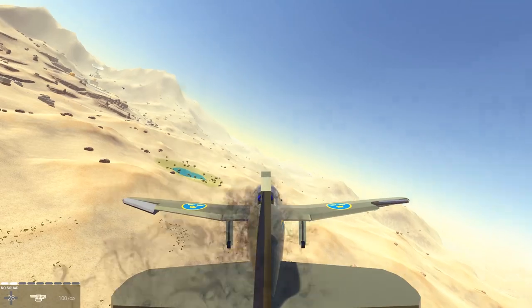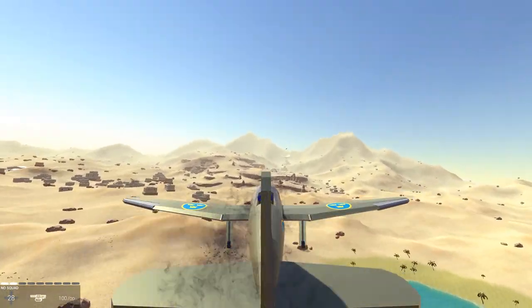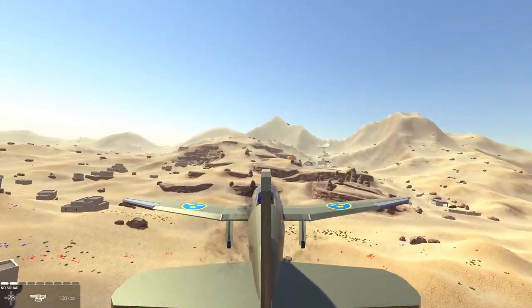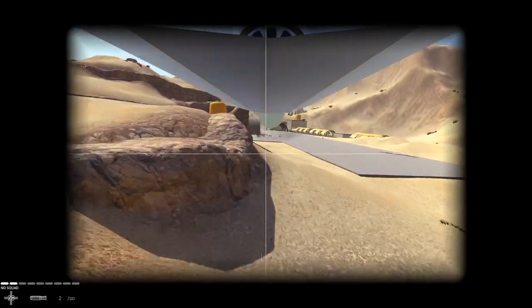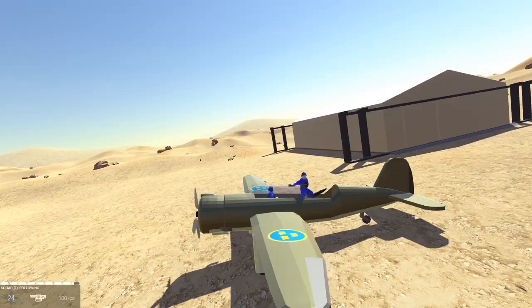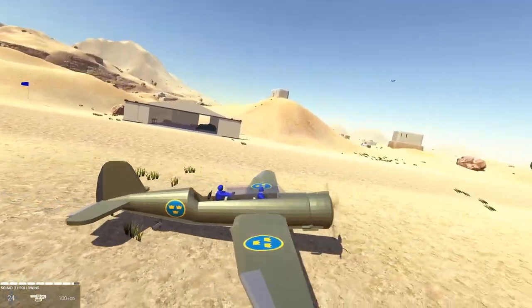So this is the Saab B-17, a World War II dive bomber similar to the Stuka. It has two 8 millimeter machine guns, two 350 kilogram bombs, and an 8 millimeter turret. Let's dive right there. Here we go with our gunner who doesn't know where to put his hands.